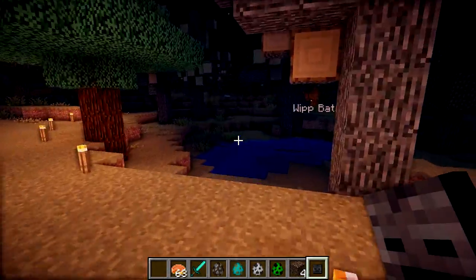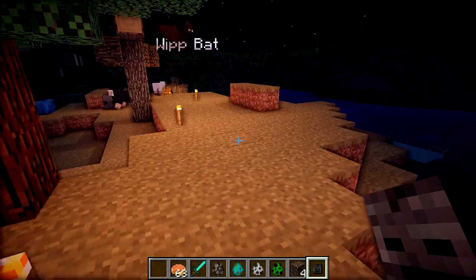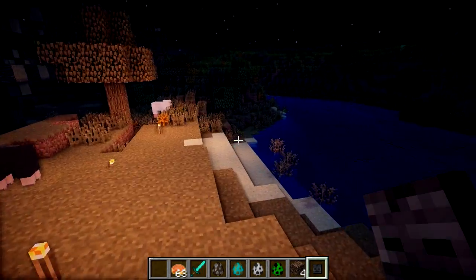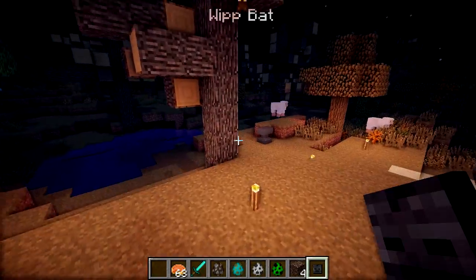So it's not going to fly up to the creeper, hit it, and then get killed by the explosion. It's not that dumb, which is brilliant. So I don't have to worry about them dying to creepers all the time. Although, do bear that in mind — if you're attacking a creeper and you're about to die and you really need some help, your bat is not going to come and aid you, because it's a bit more clever than you are when it comes to taking on a creeper.